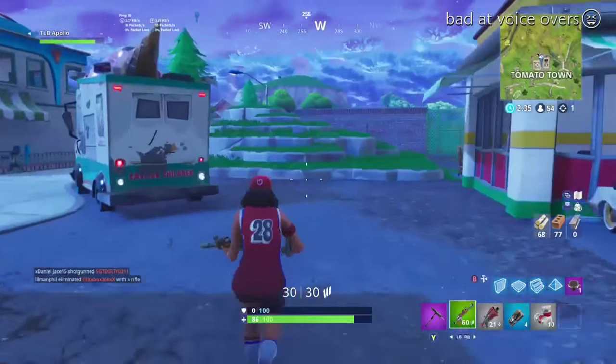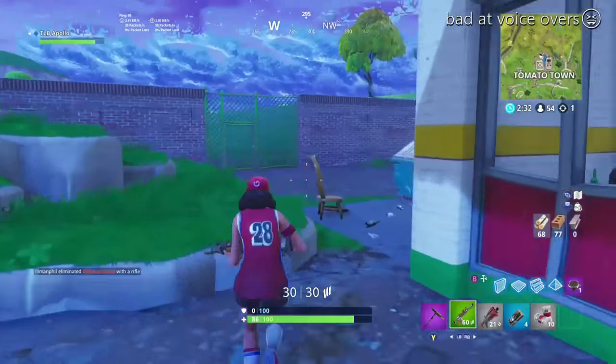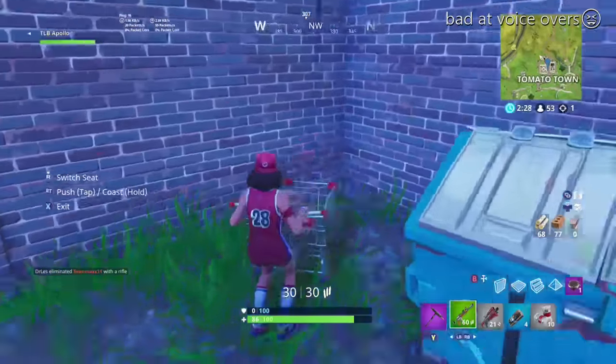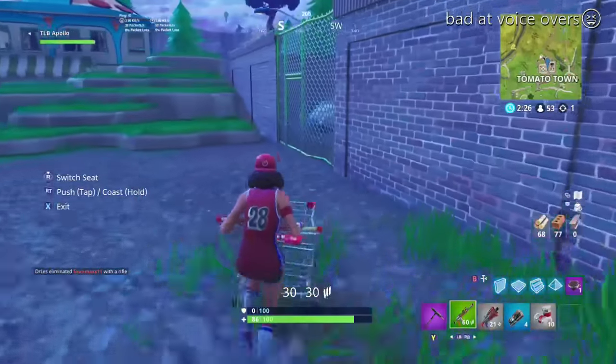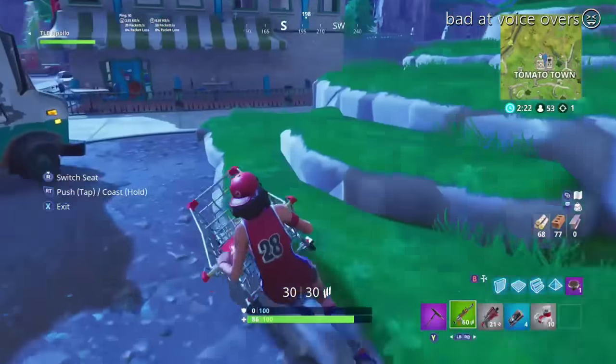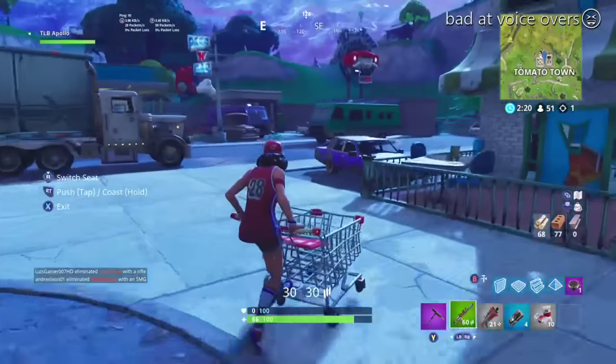Hey, what's up guys. I'm here to show you a pretty dope and really easy wall breach glitch. I saw this off of a YouTuber — this isn't mine — but I thought it was pretty cool so I wanted to show you guys. All you need is a shopping cart, and I prefer landing at Tomato Town since it usually has two.